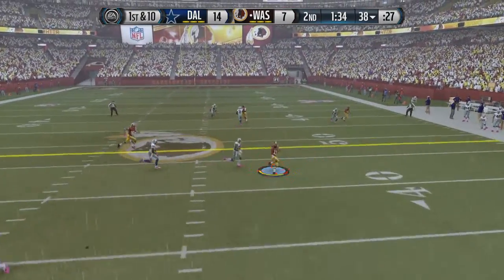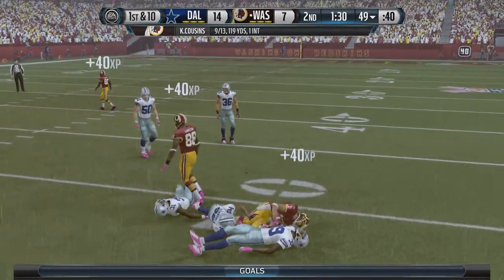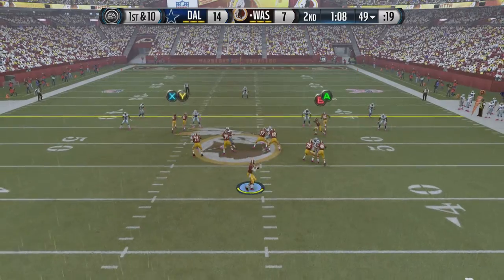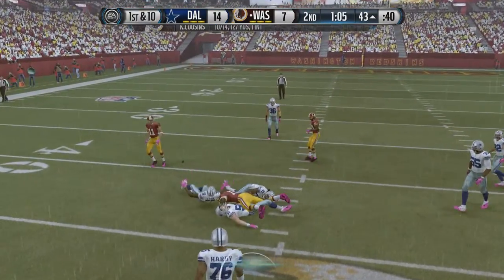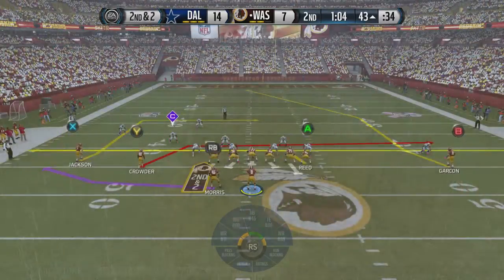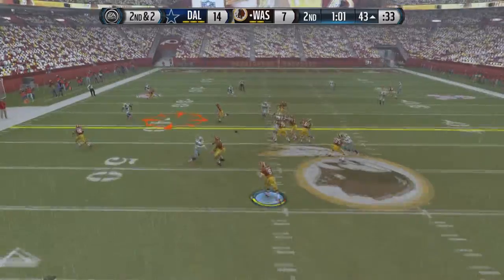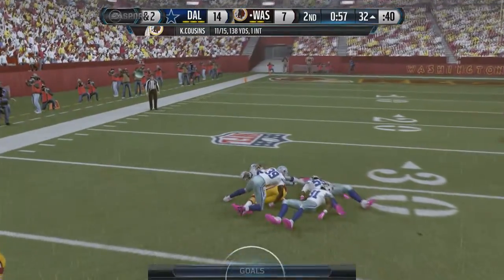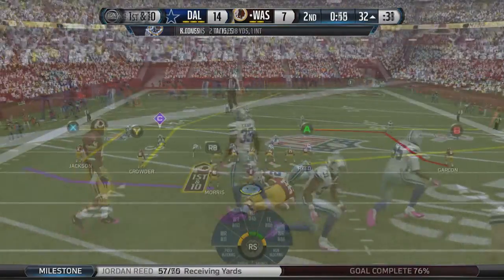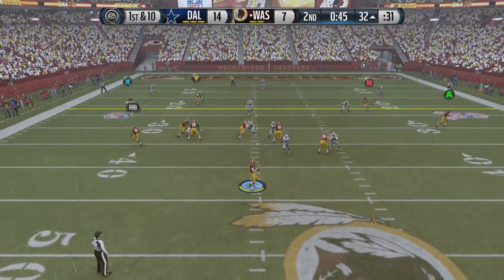On the next drive, Cousins passes to Deshaun Jackson out to the 50-yard line. With just under 2 minutes left in the half, Cousins hits Rannell Beasley, who somehow catches it between two defenders. After a timeout, the Redskins pick up 2nd and 2 with a throw to tight end Jordan Reed, who's having a breakout season, getting us out to the 32-yard line. Cousins is 11-for-15 on the day, with the only imperfection being that interception.